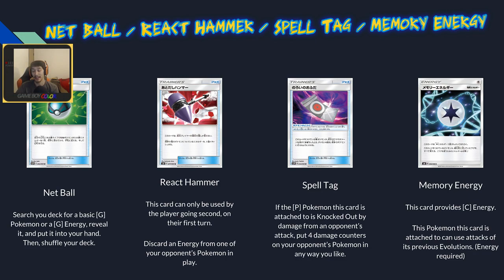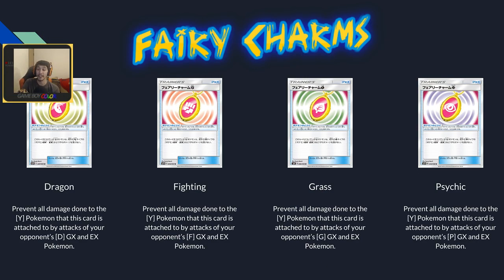There are four different Fairy Charms — Dragon, Fighting, Grass, and Psychic — each preventing damage to your fairy Pokémon from their respective types. They're all pretty niche; the Fighting and Psychic ones seem the strongest since those cover Buzzwole and Buzzwole-weak matchups respectively. Dragon and Grass are solid too for Rayquaza and Decidueye matchups. It's just that if you're running these you need to hit the right matchup, otherwise they're dead cards.